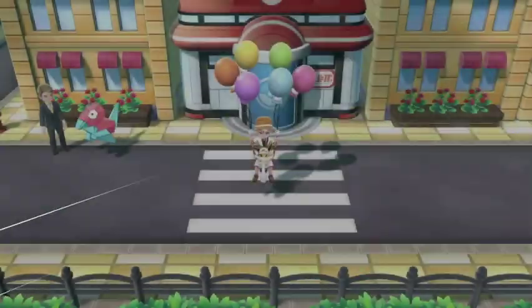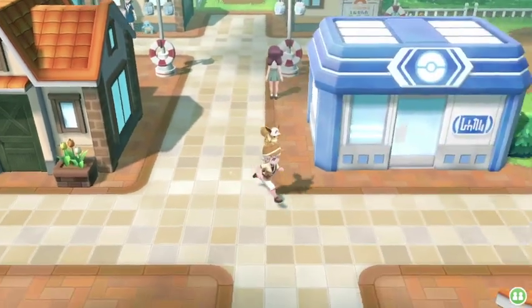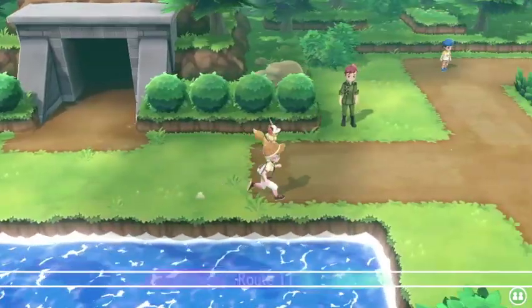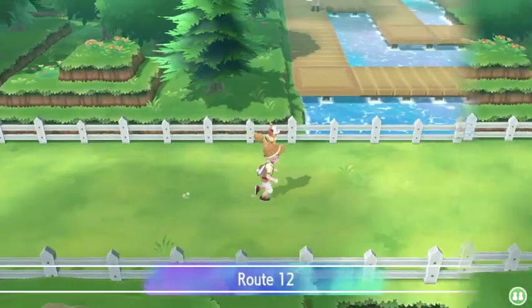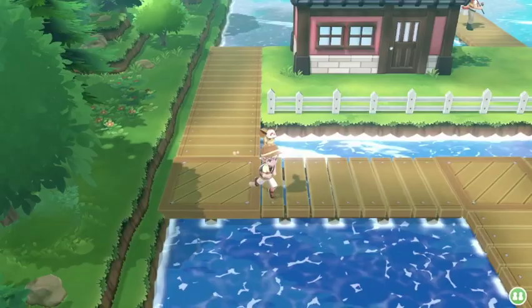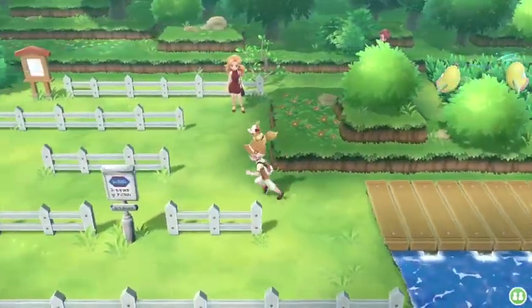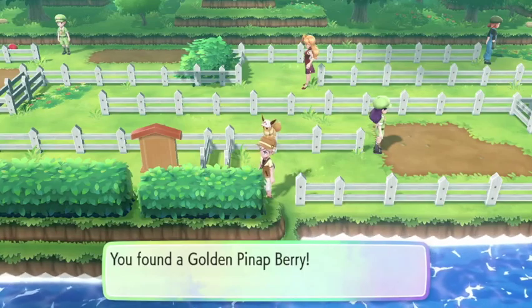Welcome back to Chapter 11 of our Let's Go Eevee Nuzlocke adventure. In the last episode we got our gym badge from Saffron City's Gym Leader, and now we're going to work our way down and attempt to get the badge from the Fuchsia City Gym Leader. Let's make our way down through Route 13, battle some trainers to get some experience, level up, and be in better shape to take on the gym.